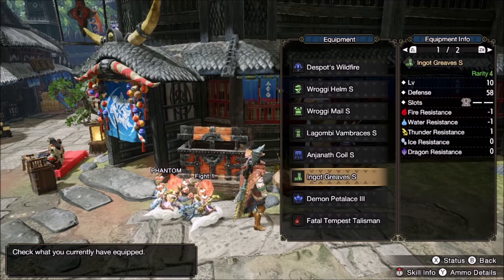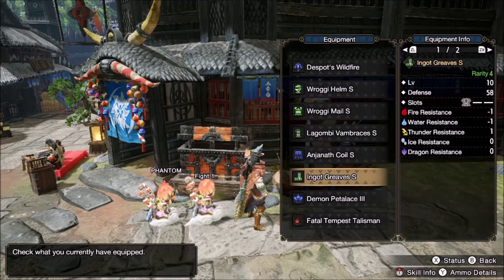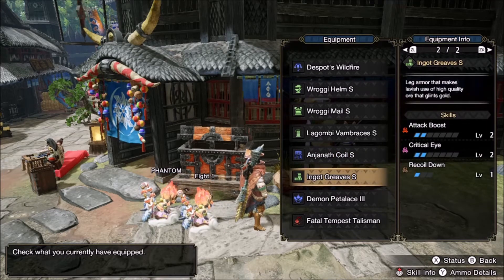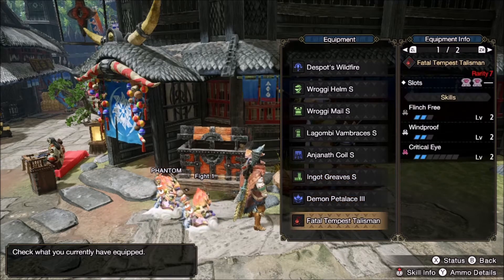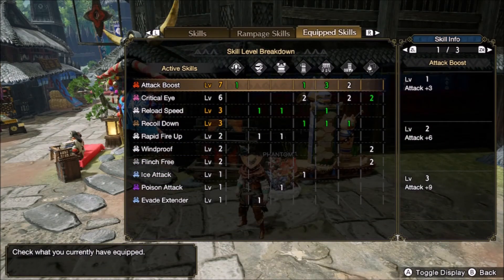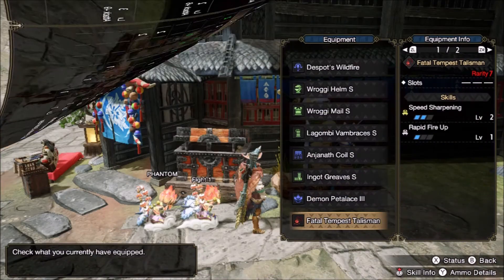The legs are the good old Ingot Greaves with 2 Attack and 2 Crit Eye and that final slot for Recoil Down. And the charm — we just slotted in 2 Crit Eye jewels to get that extra affinity, but if you do have a Rapid Fire Up charm it works even better.